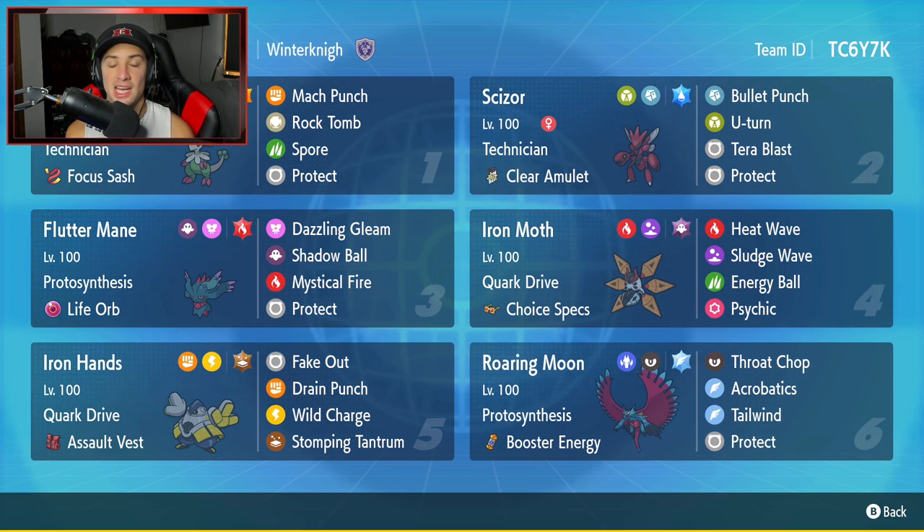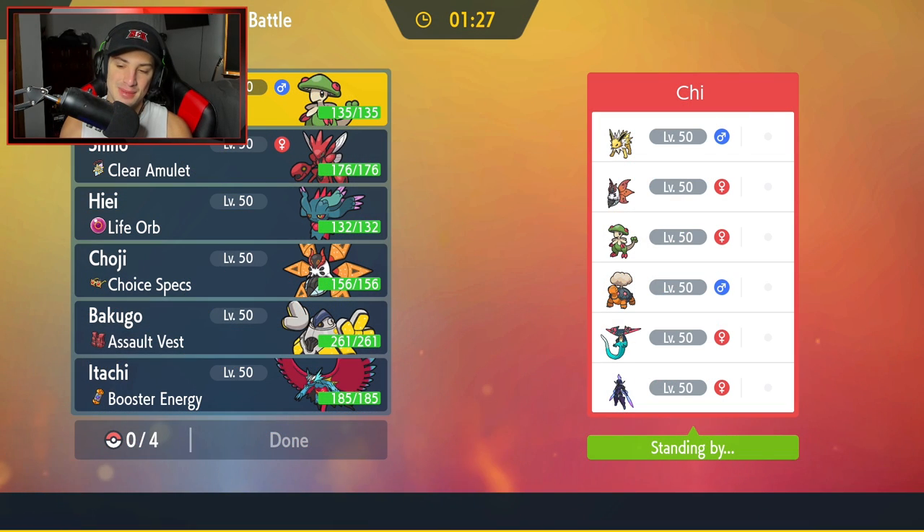Looking amazing, guys. Want to rent this team for yourself? The rental code is at the top right-hand corner. Let's hop on the double ladder and grab some wins with this Series 2 team. First match coming at you guys. We're on the casual ladder because obviously Series 2 isn't live yet. I just want to bring you guys some battles and some teams over these next couple days, so when Series 2 is released, you guys are ready to go.